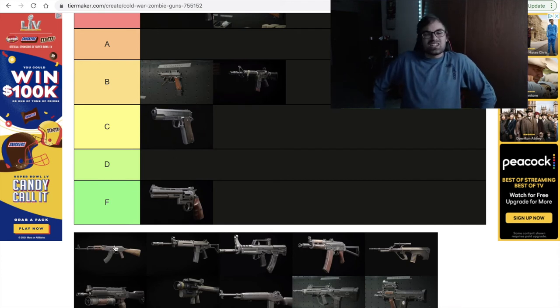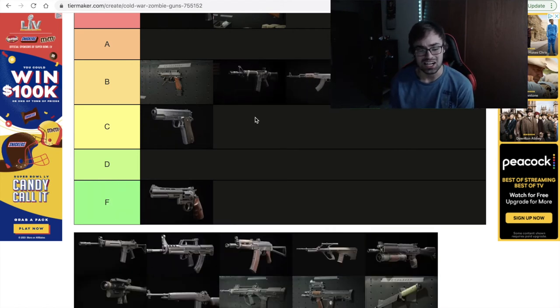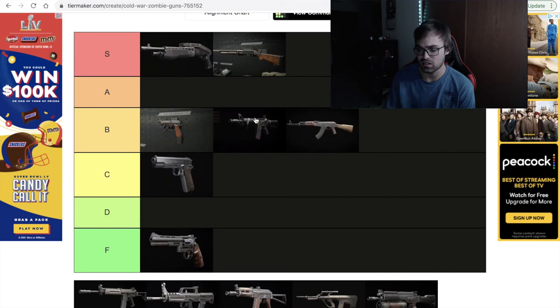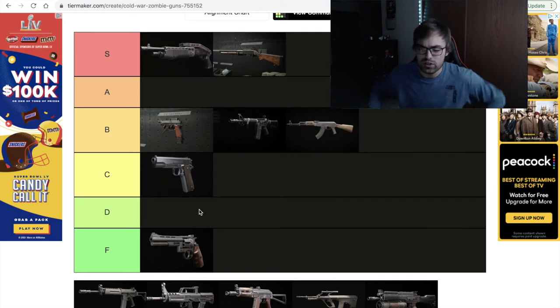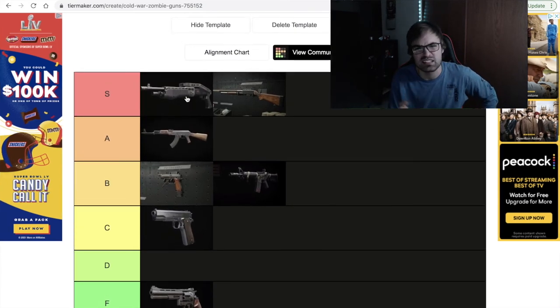With kind of the foundation of what to expect from some of these guns established, the rest of the list was fairly easy. Originally I slotted the AK in at B tier, but through some consideration and going back and looking at that gun versus zombie, I really convinced myself to move it up to A tier. It was almost a god tier weapon, but honestly at the lower end of the A's. So it was easy to bump it up one, but I just couldn't justify anything higher than that.